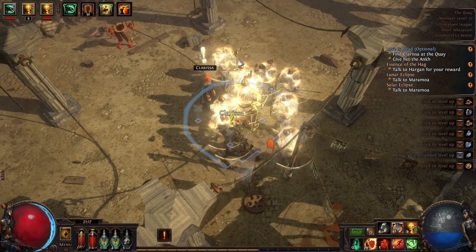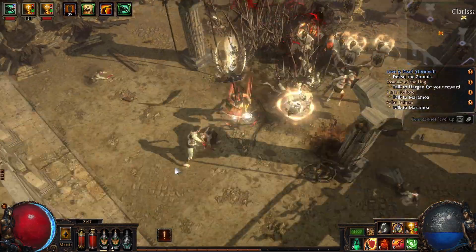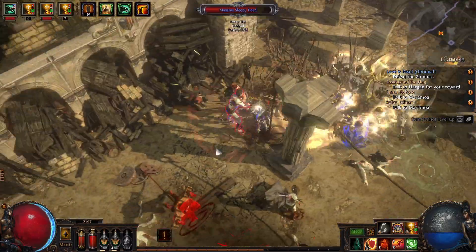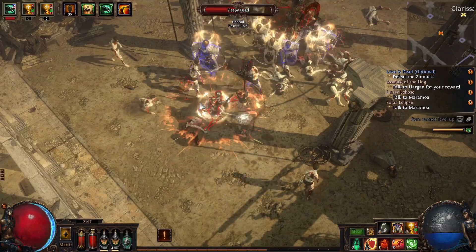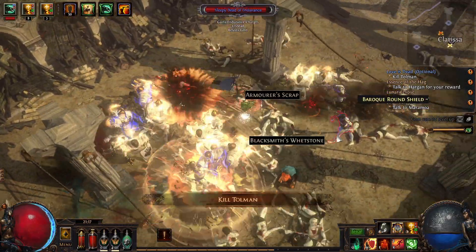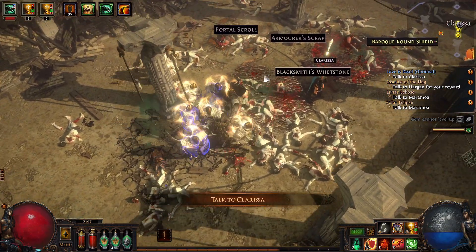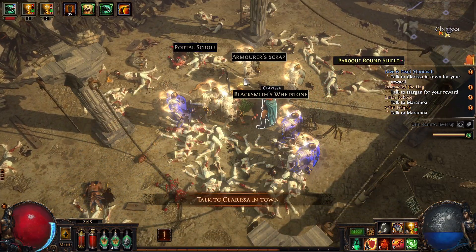Then in to fight zombie Tolman. Talk to Clarissa. A load of zombies will spawn in here during this fight until Tolman becomes free. When he becomes free you want to switch to him and watch the floor for a red circle — that red circle is lethal and does a lot of damage. Shouldn't really affect this character so much because I've got quite a lot of health. He's free — watch out for the red circle. That was quick, he's dead. How could I have been so stupid? Yeah, that never gets old.